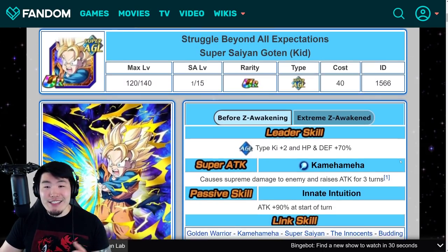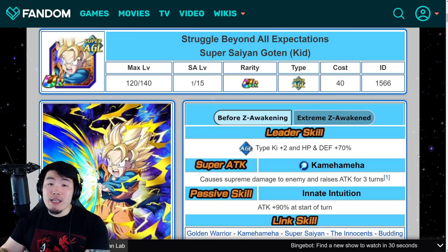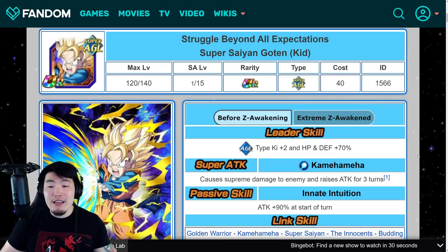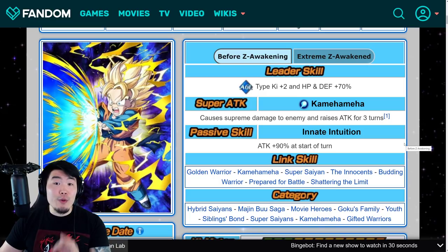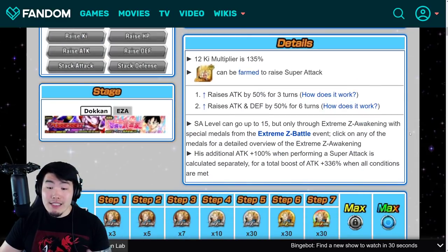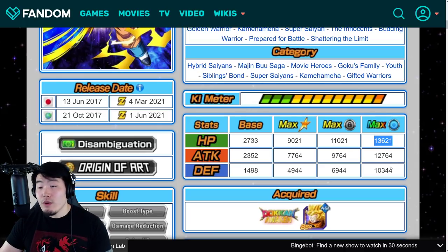Now let's move on to the actual units, starting with the AGL Goten. Before the EZA, his leader skill is AGL Type Ki +2, HP and Defense plus 70%, Super Attack is Supreme Damage and Raises Attack for 3 turns. His passive is Attack plus 90% at the start of the turn. His max stats when rainbowed are 13,621 HP, 12,764 Attack, and 10,344 Defense.